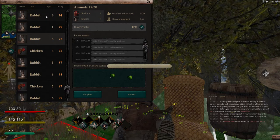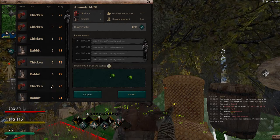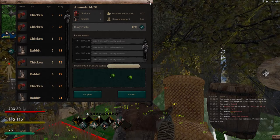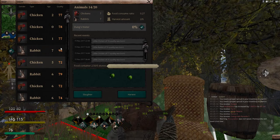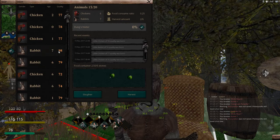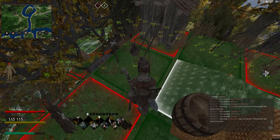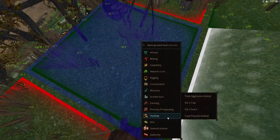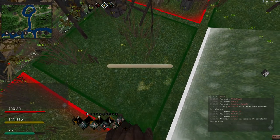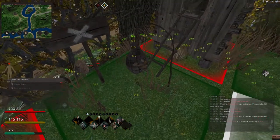I'm weeding out the herd - slaughtering the lowest ones. But where did I get that 98 rabbit? I got that rabbit because I placed a trap on 100 quality tiles. If I inspect this tile - inspect - kaboom, 100 quality. I have another video to show you how to do that.